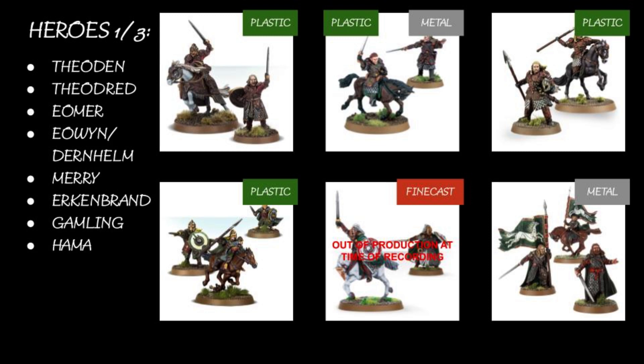Eomer: the chunky plastic sculpt on foot where he just looks really wide. He looks better on horse than he does on foot, which isn't a bad thing because you're mainly going to be running him on horse. Theodred ones and the Erkenbrands are probably pretty old sculpts. Theodred will be relatively old; Erkenbrand is a newer one but old in the grand scheme of things.